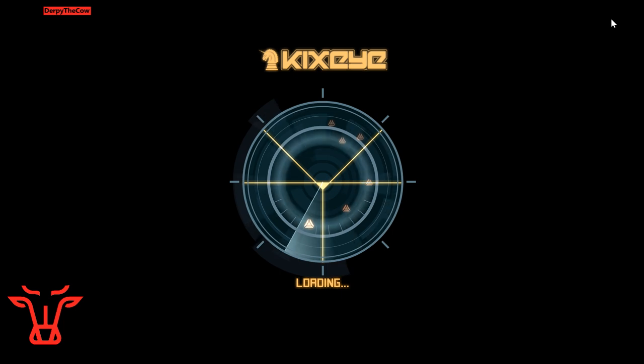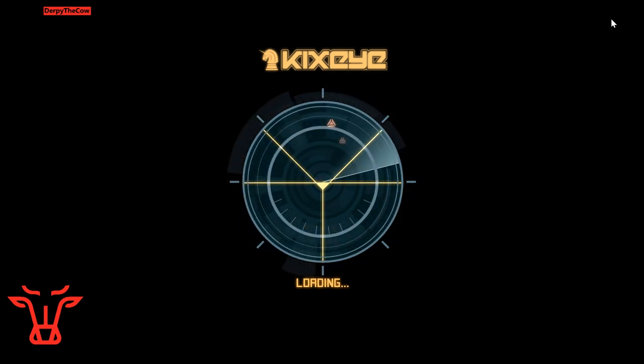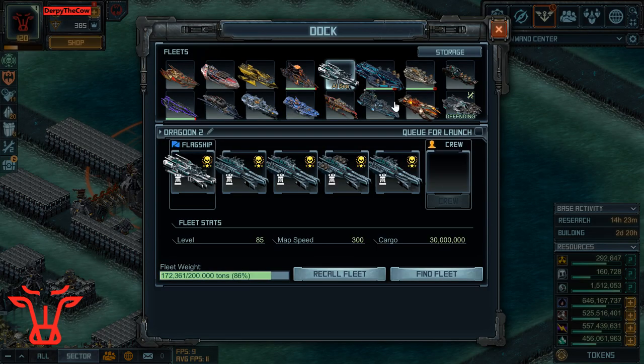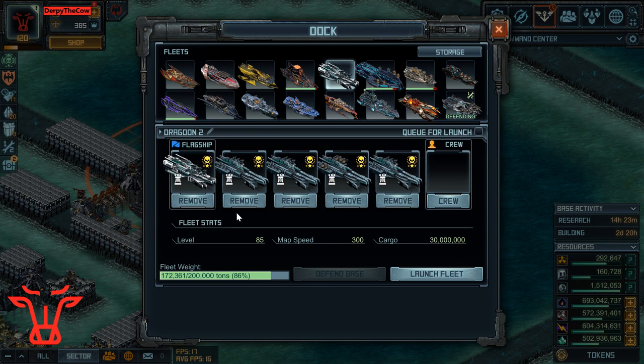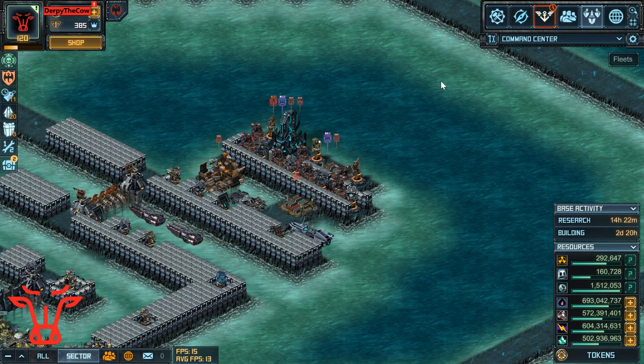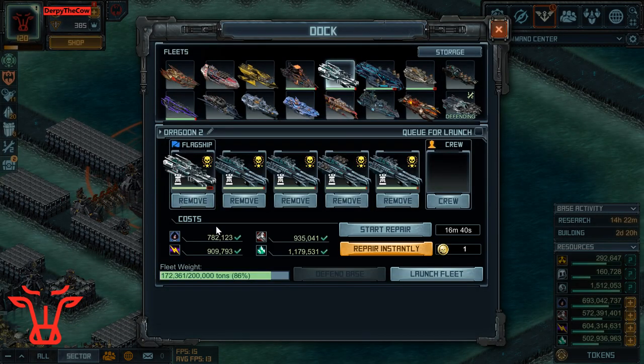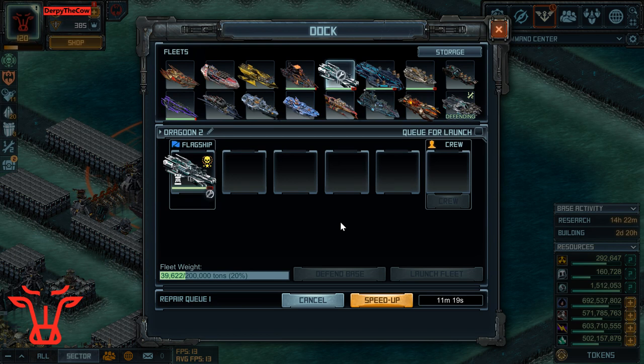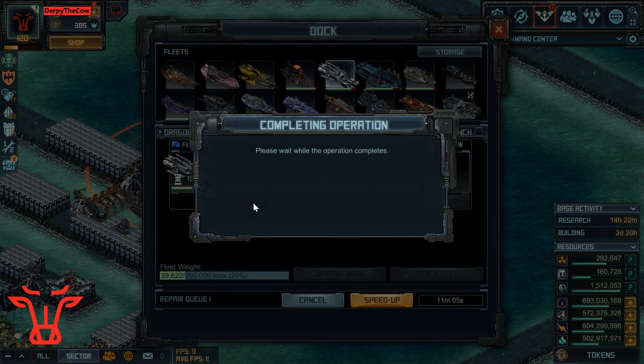If the damage was split evenly among all five ships it would be instant repair — it should be about two and a half minutes per ship. But it's not because of how targeting works — I'm getting more damage on the flagship than I should. After docking, it's 11 minutes on my flag when it should be instant in base if targeting worked correctly. If you drove better you could get instant repair. That target was 100k points.